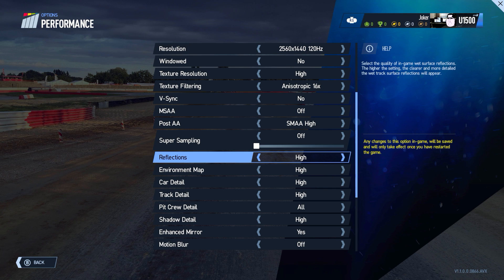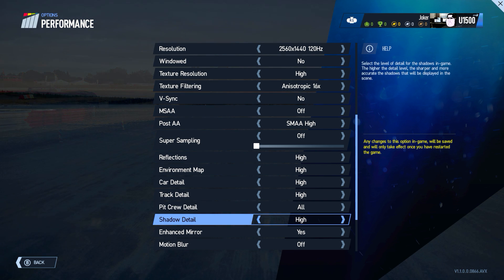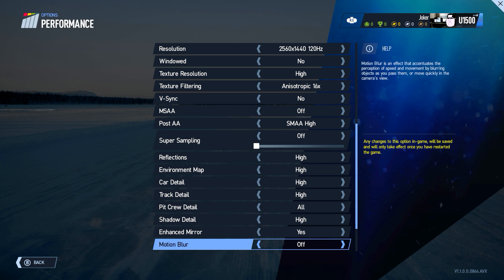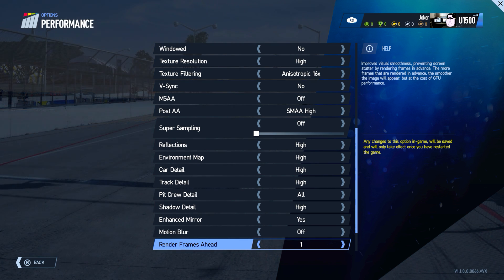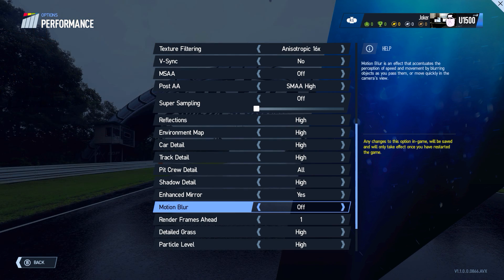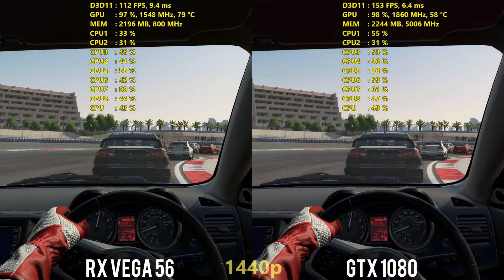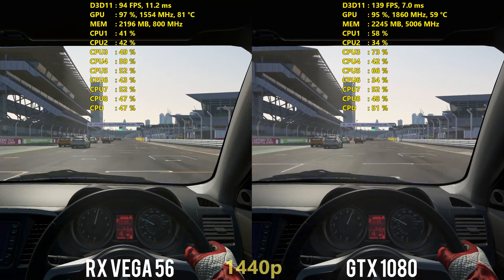There are also options for reflections, environment map, car track, pit crew, shadow detail, and enhanced mirror. I ran motion blur off because it looks hideous. I rendered one frame ahead — by default it's set to two, but I put it at one. There are also detailed grass and particle levels you can adjust to get the best performance on your system. If you're not getting good performance, you can go in and adjust these options, and hopefully it will scale well to your system.